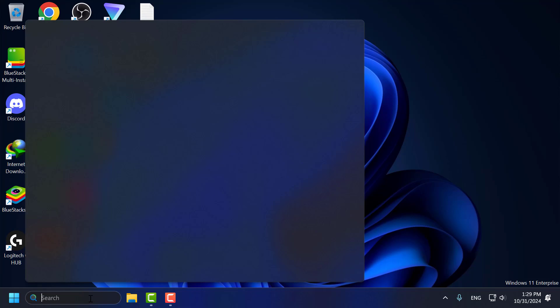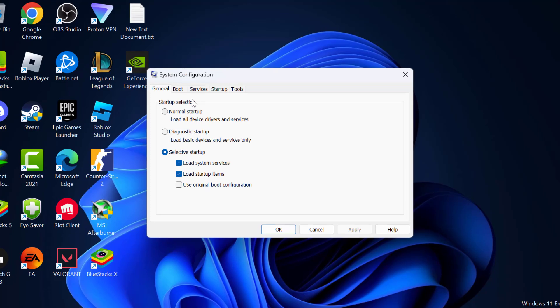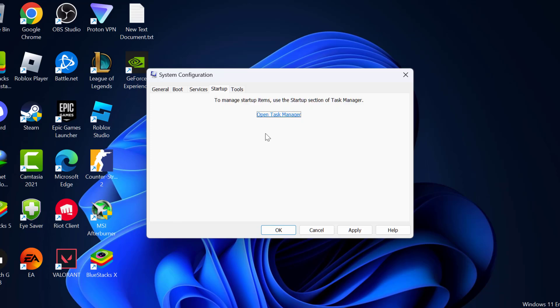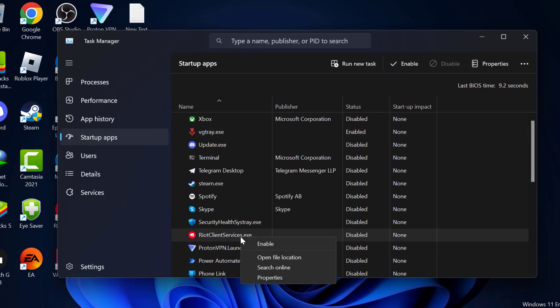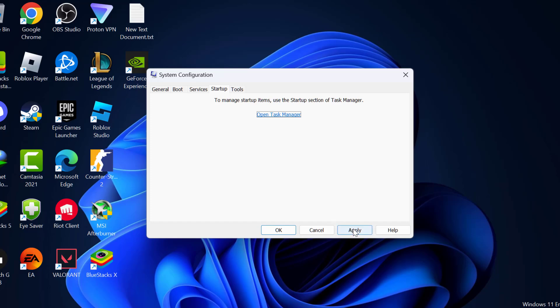For the third step, go to the search menu and type 'msconfig'. The System Configuration window will open. Click to open it and select the Services tab. Find the VGC service — if it is unchecked, check mark it. Then go to the Startup tab and select 'Open Task Manager'. In startup programs, find Riot Vanguard, right-click on it and enable it. Also find Riot Client Services, right-click and enable it. After enabling both, close everything here. Select Apply and OK.